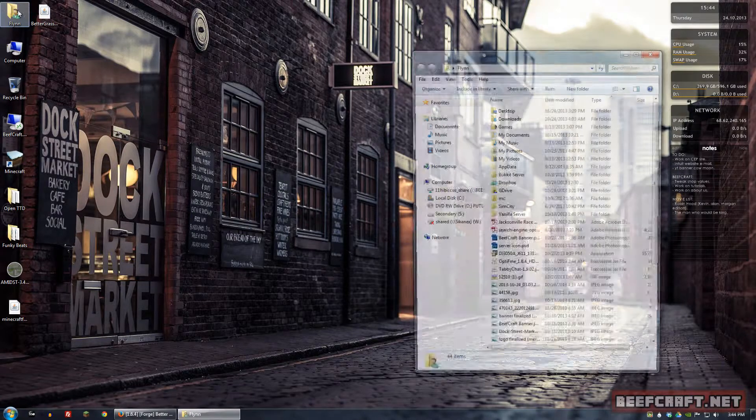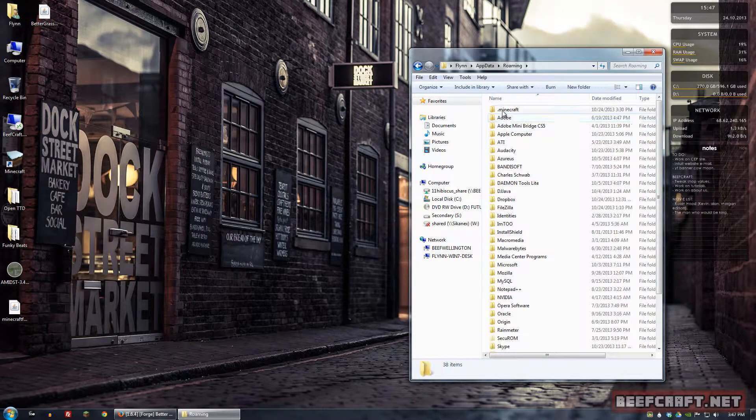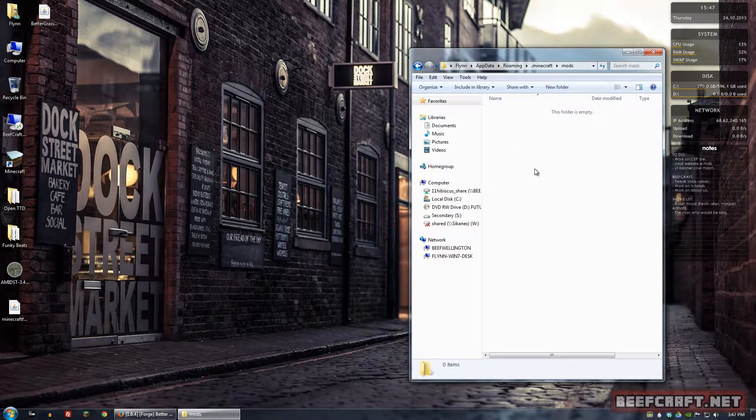What I'll do is go to my user folder, then app data, roaming, and then .minecraft. What we want to open up is the mods folder. If you don't have a mods folder, go ahead and create one. Usually when you install Forge, it'll create one automatically.